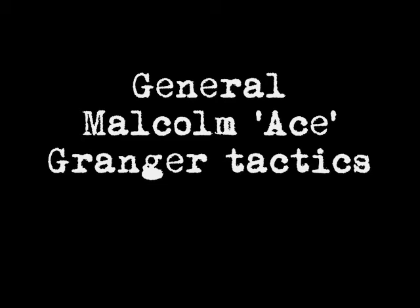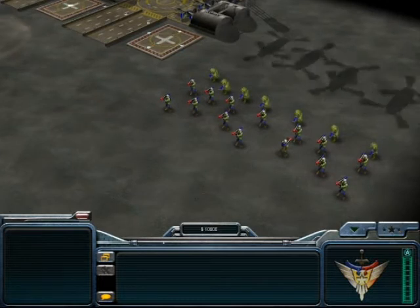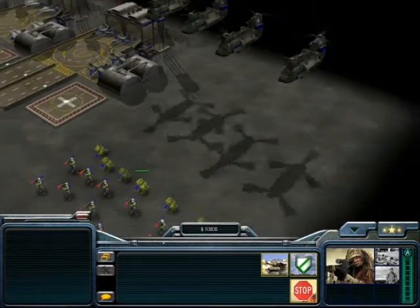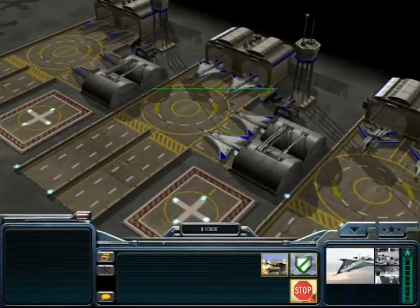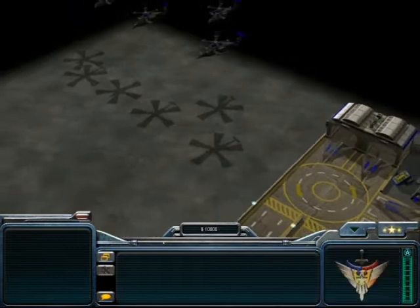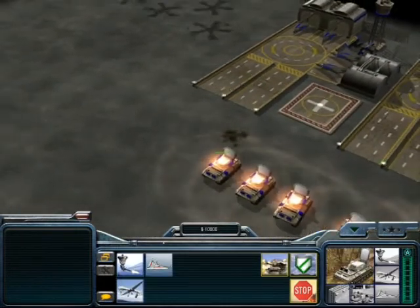How are you enjoying the shock and awe, General? Here are the units you're going to use when playing with General Granger: Missile Defenders, Pathfinders, Combat Chinooks, King Raptors, Aurora Alpha Bombers, Stealth Fighters, Comanche, and Microwave Tank.